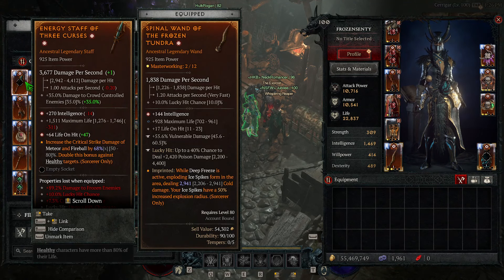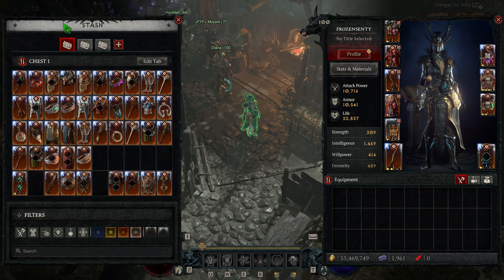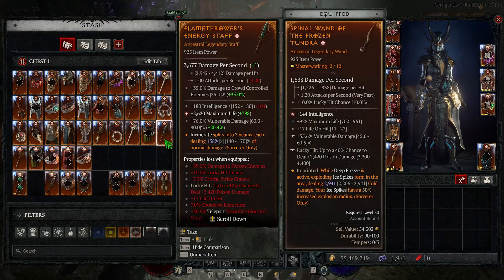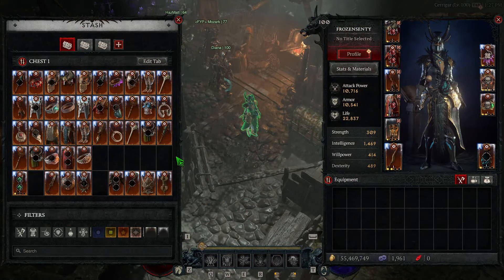Now I'll quickly talk about the new codex system. If I salvage an item, the aspect goes into my codex and it maintains the highest value I've found. So if I've previously salvaged a 60% roll and then I salvage a 68%, that 68 goes into my codex. Whenever I apply the aspect, I get the 68. Then if I drop an 80 and salvage that, the 80 goes into my codex. Because of that, you're still picking up legendaries to upgrade your aspects, but you don't need to keep a huge stockpile anymore.